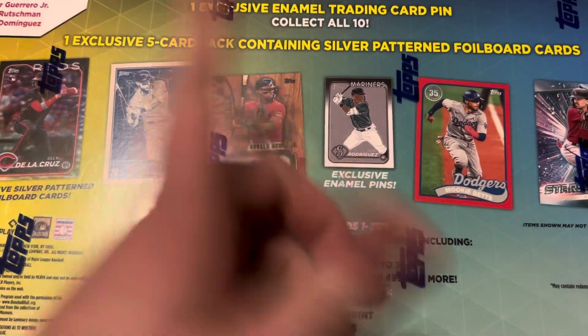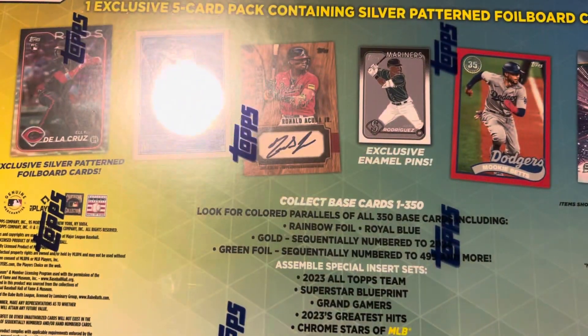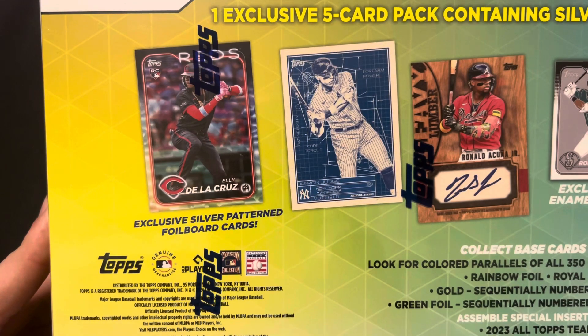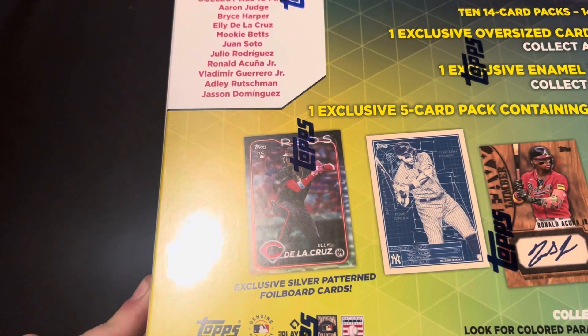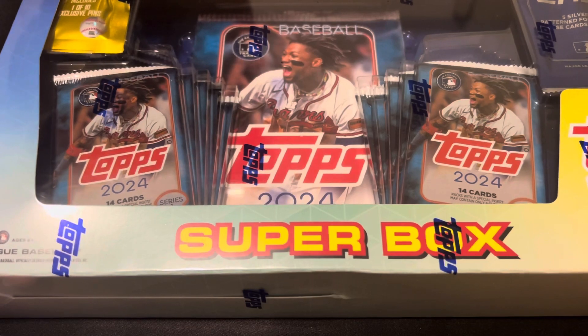The pin looks pretty cool, so I mean, if I could pull an Ellie or something, that'd be sick. All 10 pins — what do they got? Oh, they got an Ellie in there, in the 10. They also got a Rushman. I kind of want the Rushman. So yeah, there's your pins at the top there. Let's get into this and we'll see what we can get here.